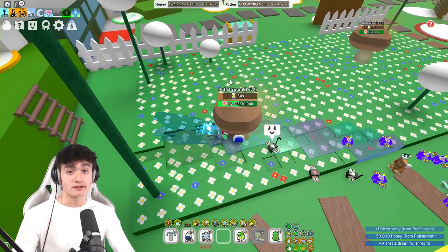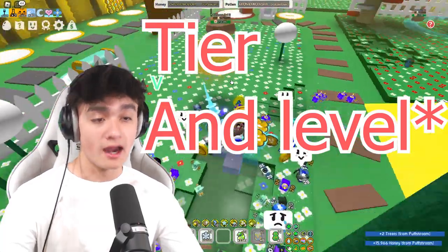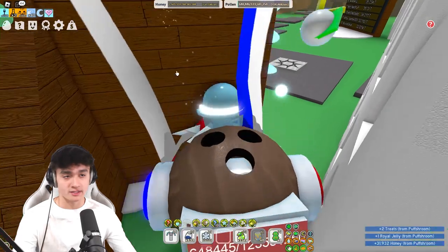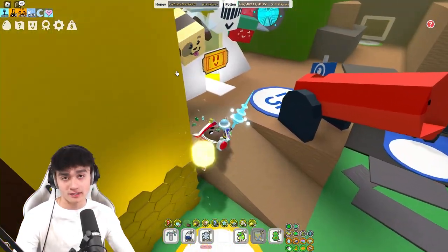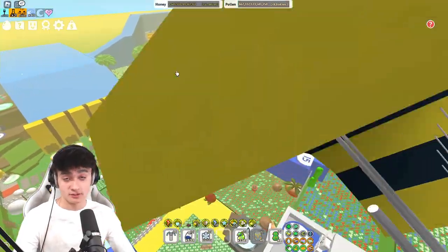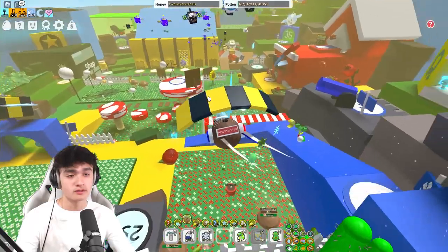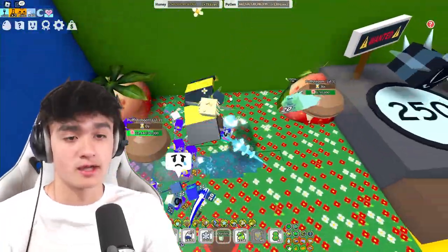Sometimes those items are wax. The higher the level of puff shroom, the better the rewards you get — the better and more common the wax becomes. If you get a rare puff shroom, you can get some hard wax from that. You get a lot of soft wax from basic puff shrooms. Diamond puff shrooms will drop you some pretty good waxes. There's a timer on these.